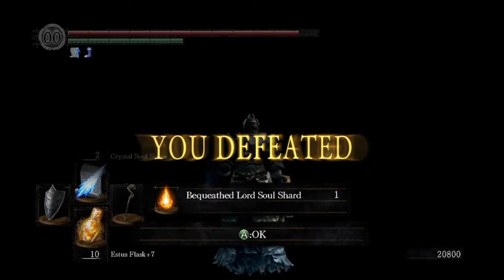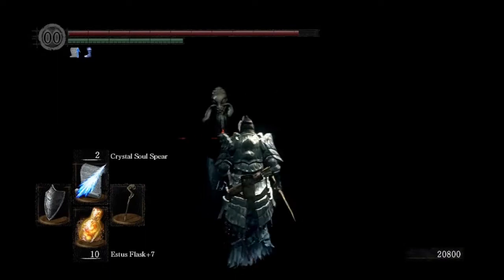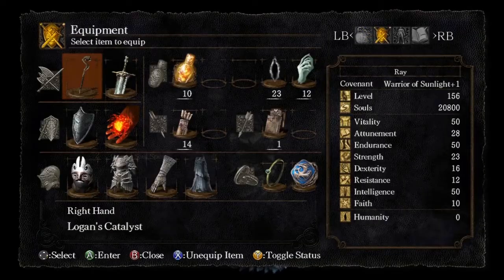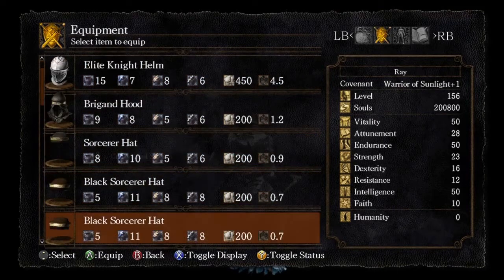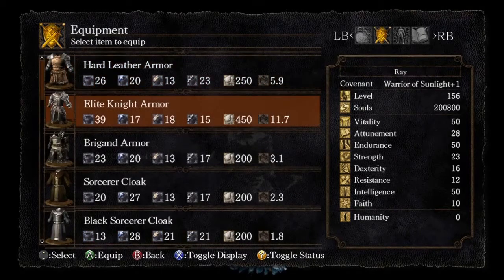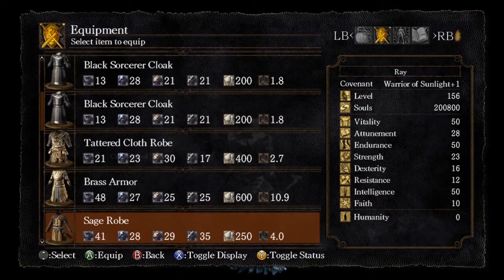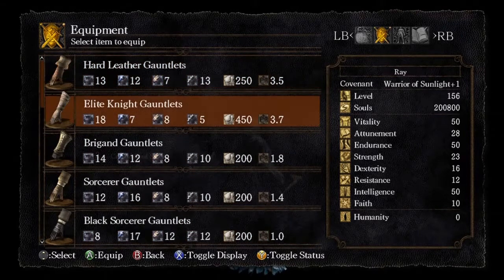Got him! So that's how easy the fight can be when you're prepared properly. I wasn't going to mess around like I did with the O&S fight, so I decided to change up the equipment. I'd rather have my quick armor than the heavy stuff, but the heavy stuff is definitely warranted in that fight - it's a doozy, as they say.